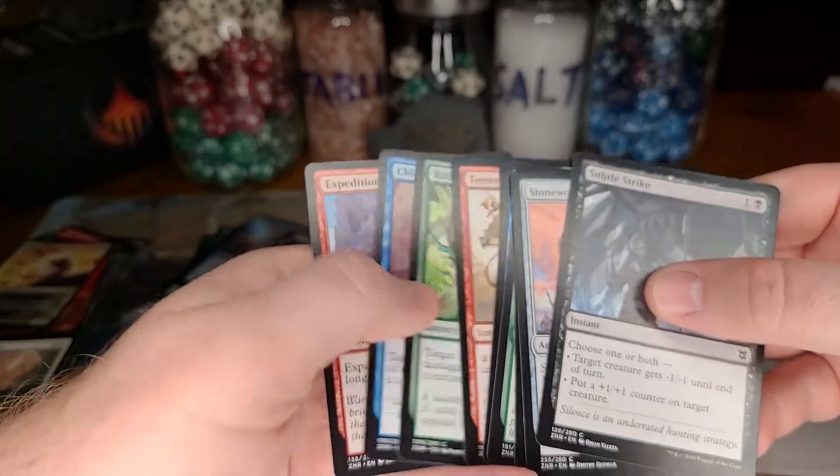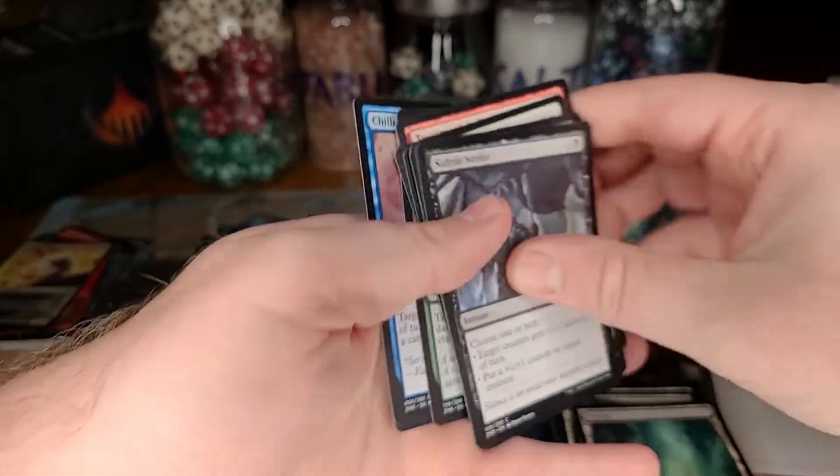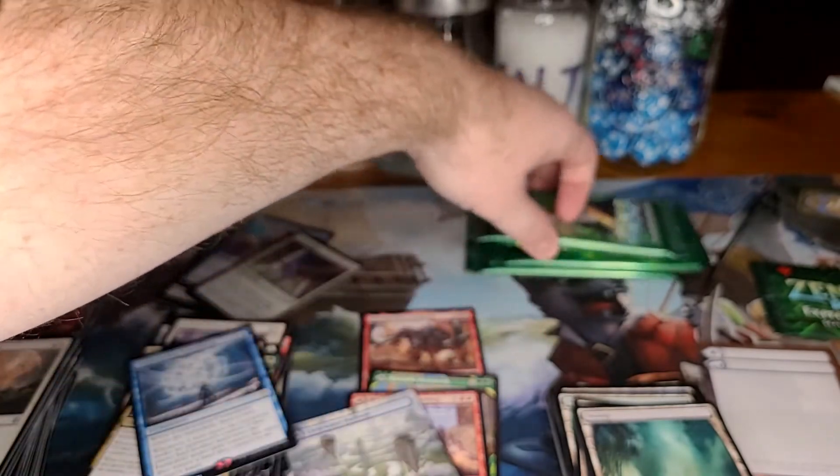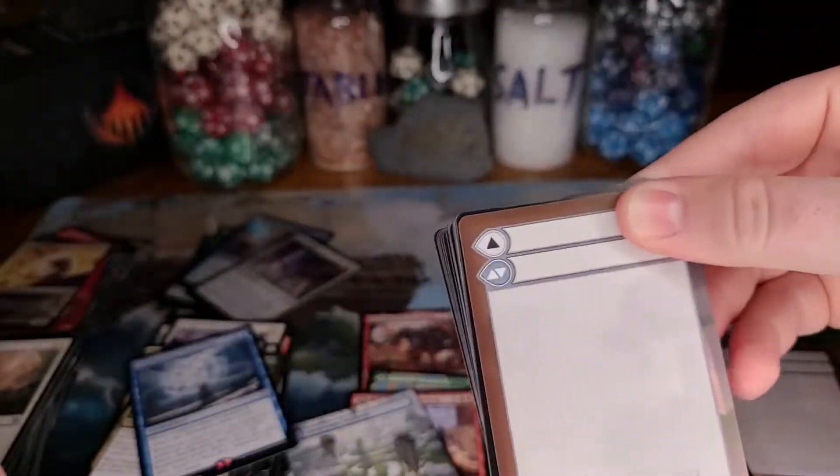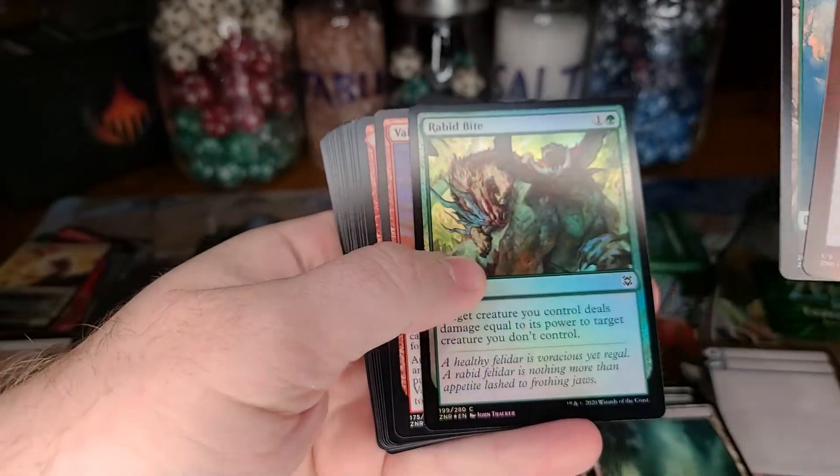Against Uro this would be very good — they'd still gain their life and draw a card but they wouldn't be ramping as hard. Three packs left and then the box topper. Maybe I can get one more mythic — I'd love to hit one more. Nope, nope — all right, can't win them all, got two more to go.